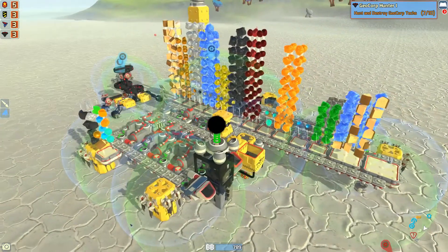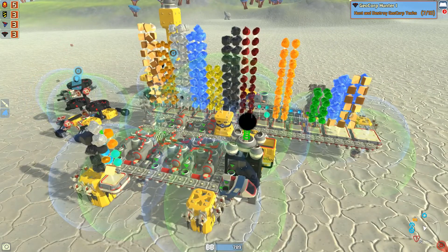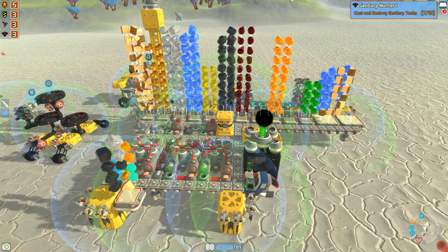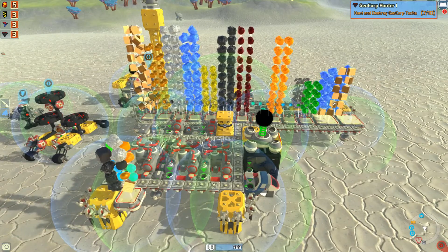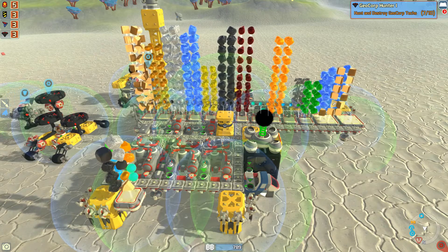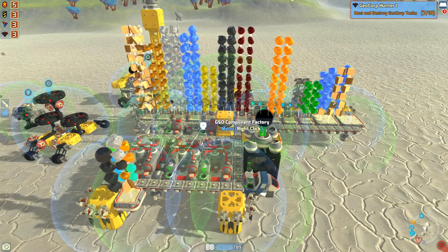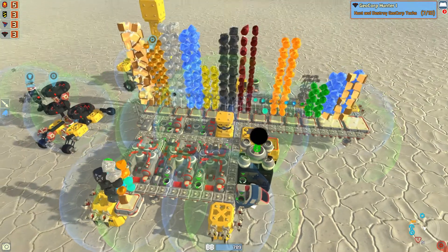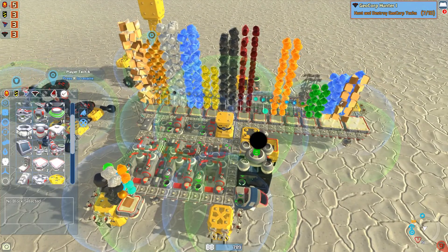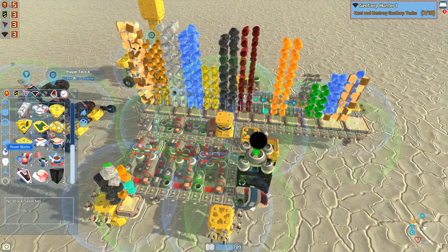Certain resources weren't going into the refineries. I actually had to start removing the conveyor belt in front of chunks to get the chunk to actually go into the component factories. So I'm guessing there was just a little bit of a hiccup there — maybe a little more than a little — but hopefully it's fixed now.